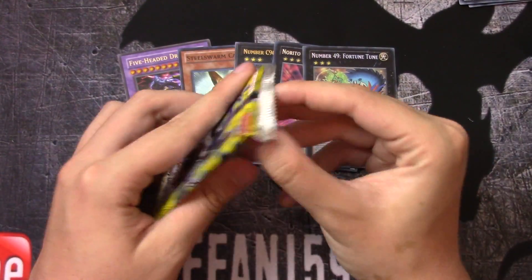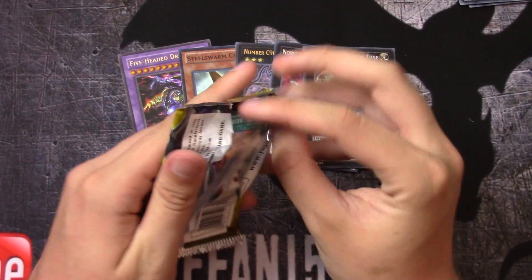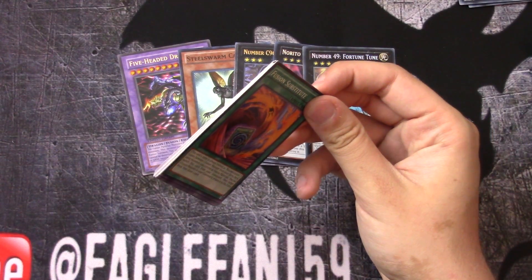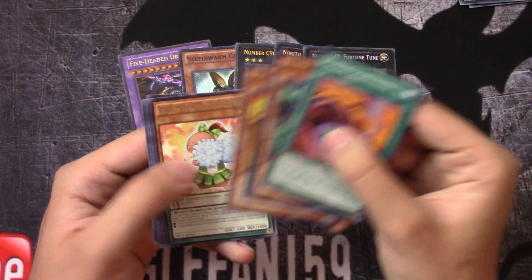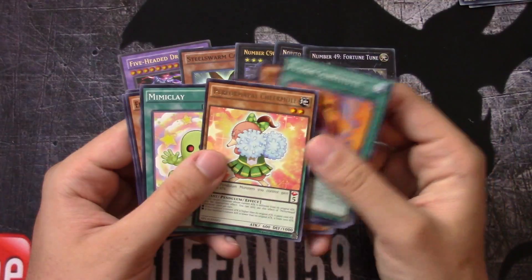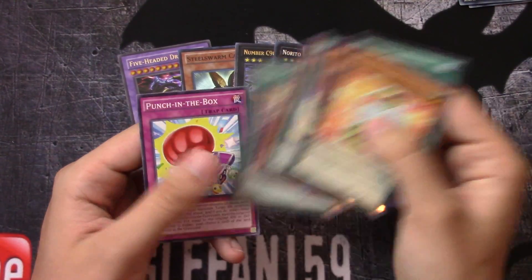New Challengers — what can we get? Maybe a Ghost Rebellion Xyz Dragon — that would be pretty cool. Perform Palp Shear Mole. Just a rare out of that pack.